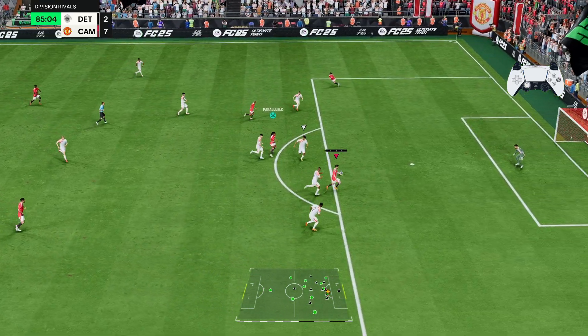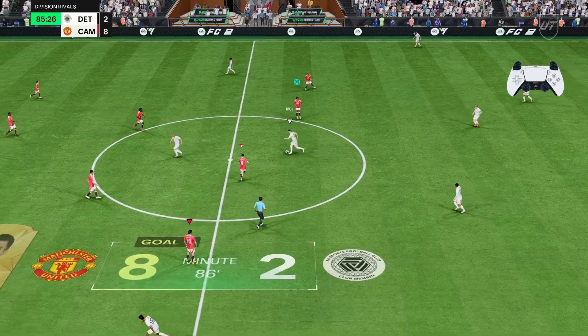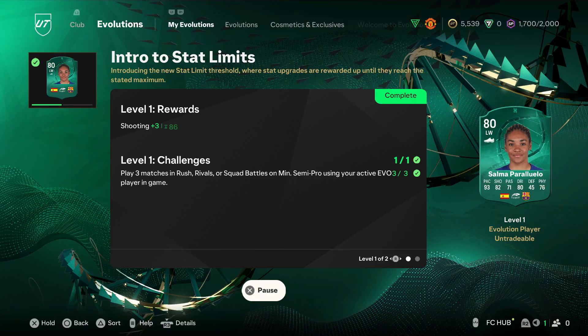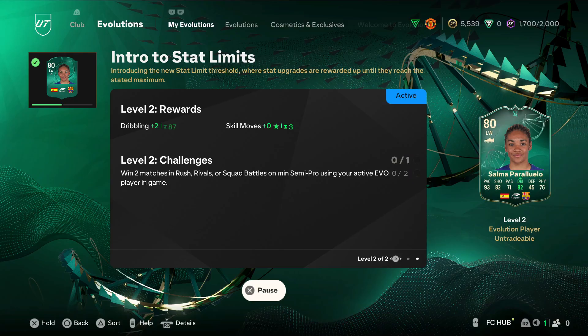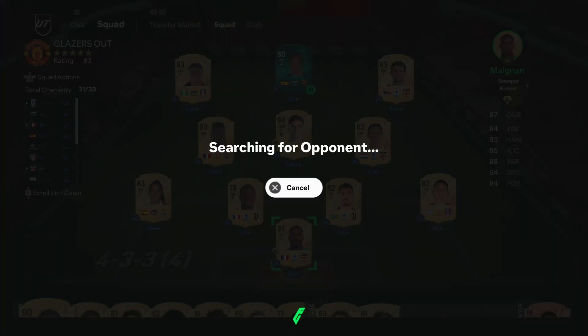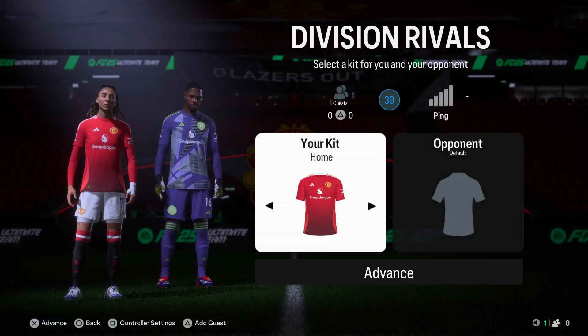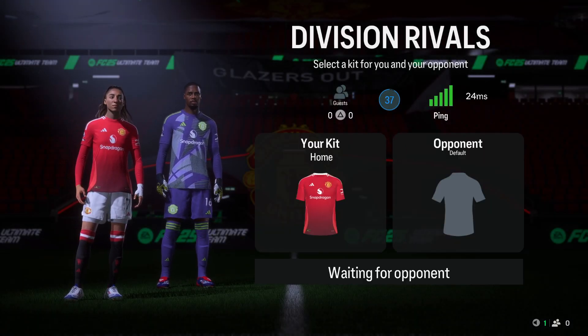Salma, Cool sits — first time — fantastic, let's go! Great build up. First level of the evolution is complete, let's move on to stage two now. I'm telling you that card is gonna cook when she's fully evolved. Just being 79 rated she was already cooking — when she's fully evolved she's gonna be even better. It's gonna be ridiculous.